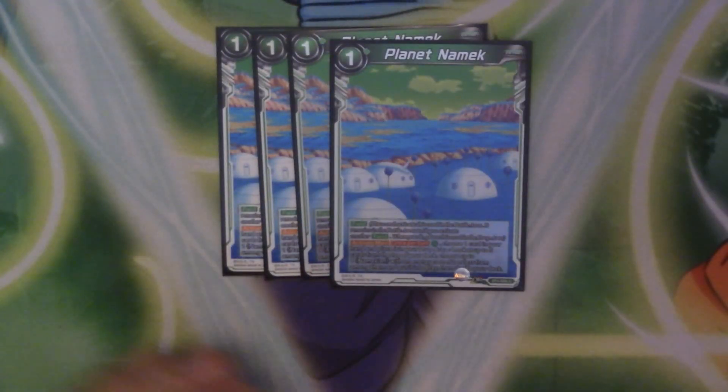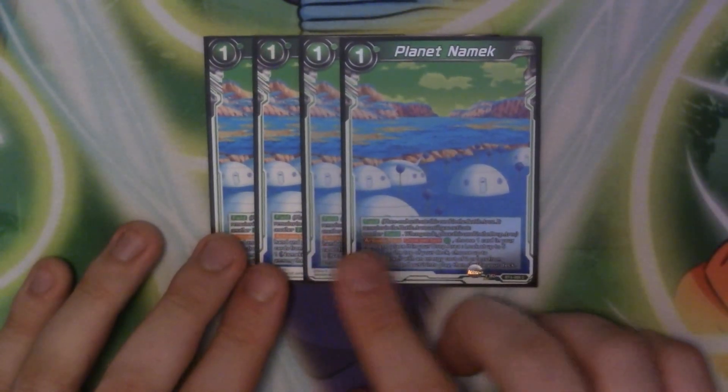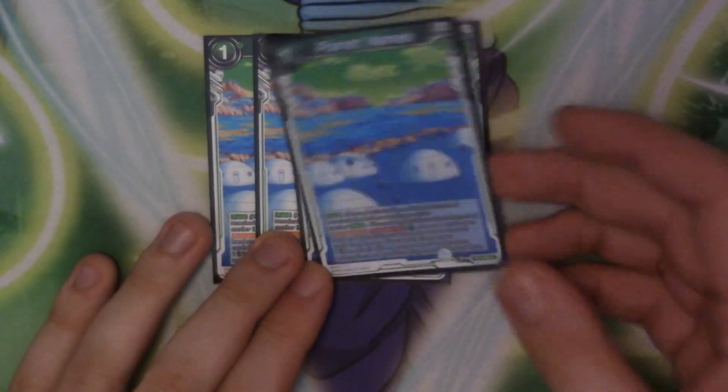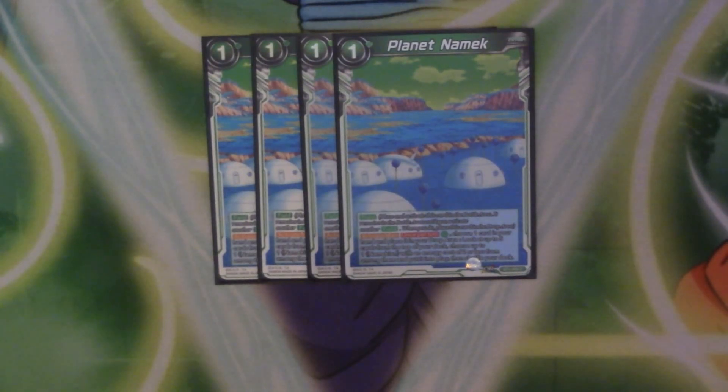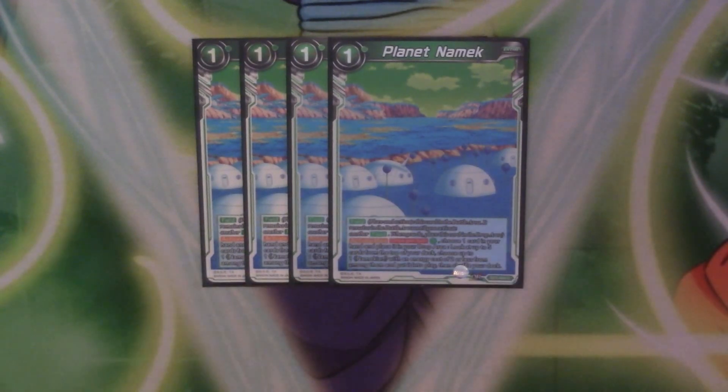Starting off the extra cards, we have four copies of Planet Namek, which is quite crucial to the deck — you really want to see it early game. There are two foils here as well. Its active ability: once per turn, tap a green energy, choose a card from your hand and discard it, then look at the top five cards of your deck and choose up to one Meching with an energy cost of two less from the five, and play it fresh off your deck. It's a great way to get cards out — I'd often drop something like Guru off it in playtesting.